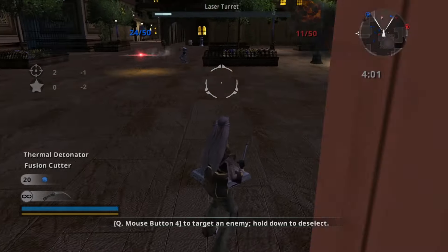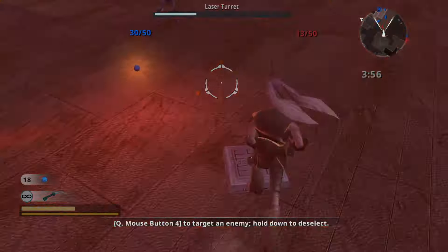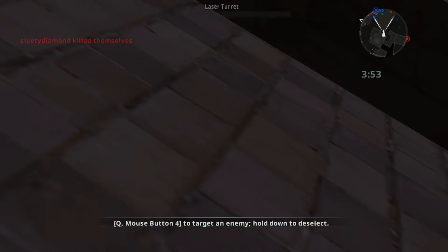Everything about them is just better. There's no strategy. The best strategy is to get into turrets and try to win that way. If you can win as the Gungans, it's a freaking miracle even against computers.